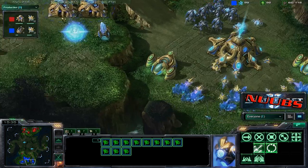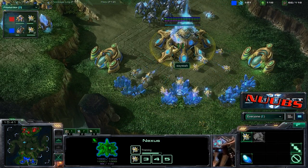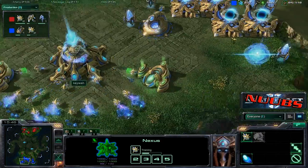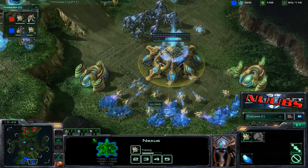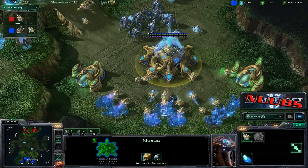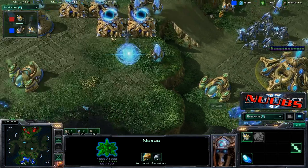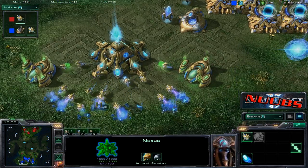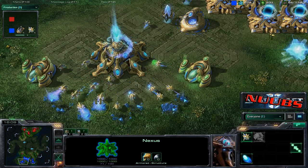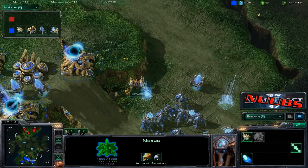Yeah, that's exactly what happened. So he has an even number of probes on each base, and that's what you want. Even if you've got 30 over here and 5 over here, that's very inefficient. Take half of your probes — whenever you expand, no matter how many probes you have, take half and bring them to your expansion. You will be mining so much more efficiently. Now, if you only have 10 probes, maybe you only take 2 over, but if you only have 10 probes, you need to play a different game.